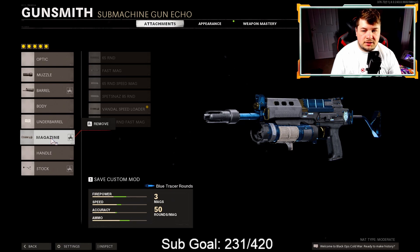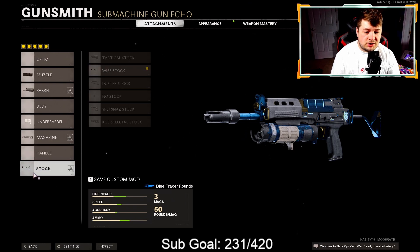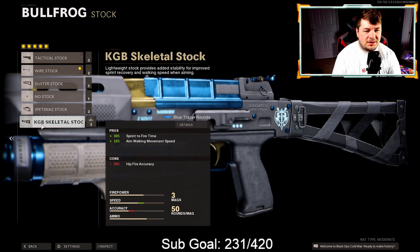The subscriber didn't normally run a magazine — they had the Grue Elastic Wrap — but I decided I wanted the Vandal Speed Loader. I prefer that fast reload speed. Now finishing us off with the stock, they ran the Wire Stock. I don't personally know why people like to run the Wire Stock — I understand it has no negatives, but the 10% increase to sprint-to-fire speed isn't that impactful, especially without a laser sight. Hip firing isn't even that great in this game because of the slow sprint-to-fire speed. Personally, I think you should run either the No Stock or the KGB Skeletal, because you gain that extra 30% sprint-to-fire speed. Yes, you sacrifice hip-fire accuracy, but if you're hip firing without a laser sight you're probably already very close to your target anyway.